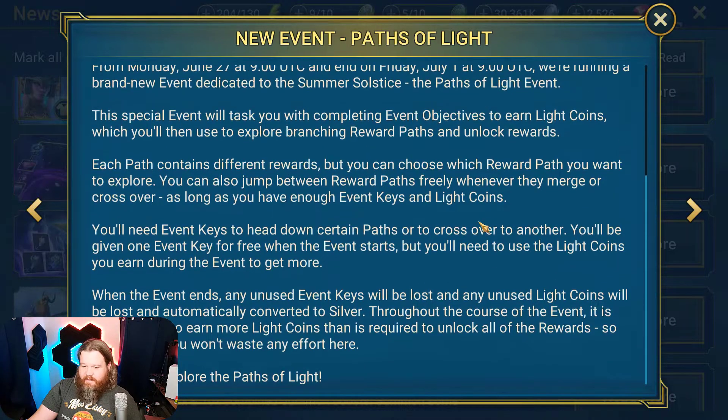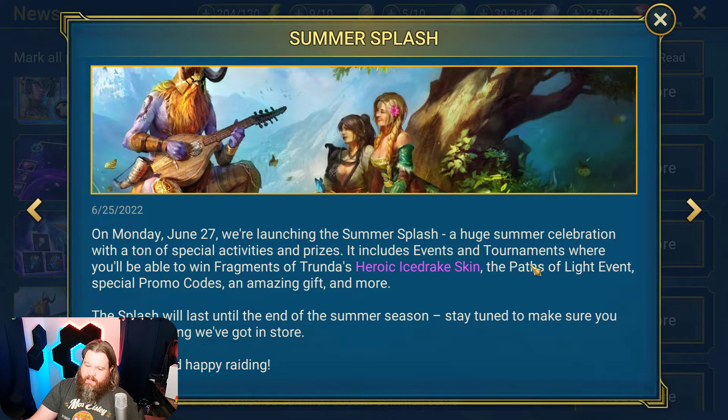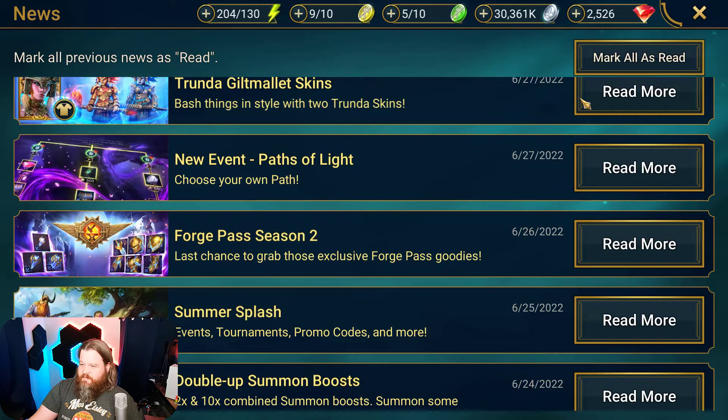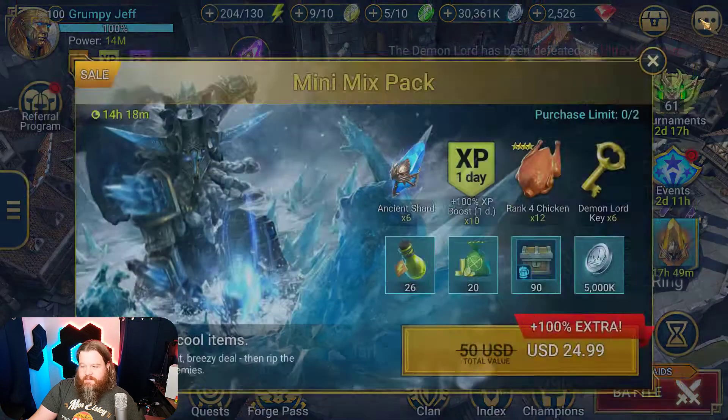You earn these coins, you get keys, you unlock paths, you get little treats, little gifts. Paired with that, we also have the Summer Splash event, basically a way to just do the regular stuff we always do, but you can get a skin for your Trunda if you have a Trunda. That feels more whale-focused than anything else.